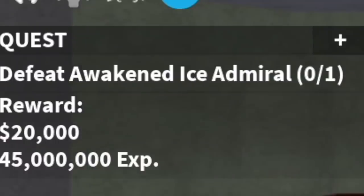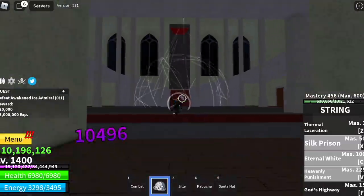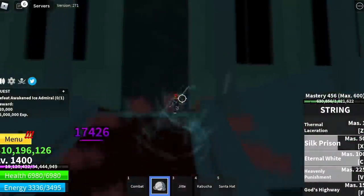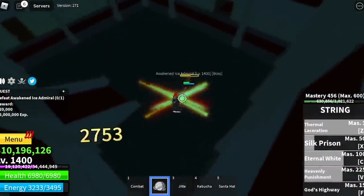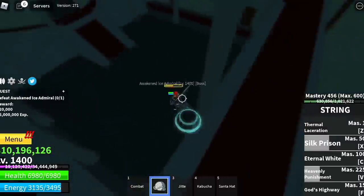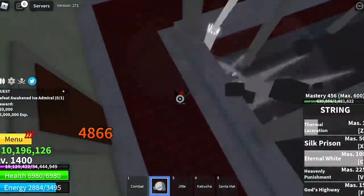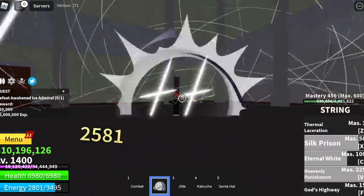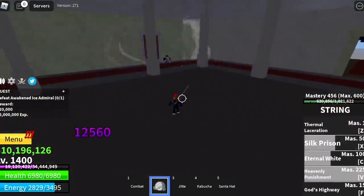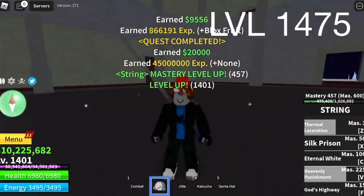Next up, the Ice Admiral — also at level 1400. Easy to defeat: V skill, X and Z, hide on top, then Z skill. As you can see, you can maximize your C skill here because it's auto-aim. Even though you're not pointing at your enemy, it's still dealing damage. Your goal level here is 1475.